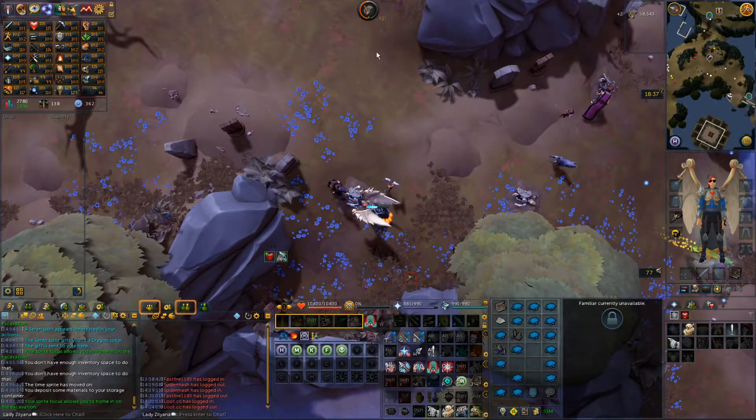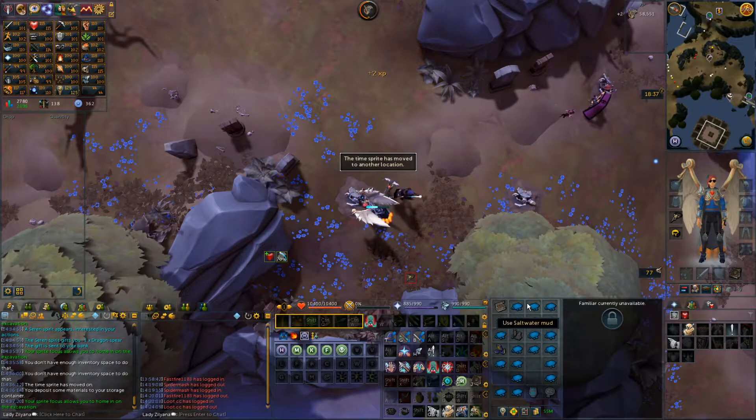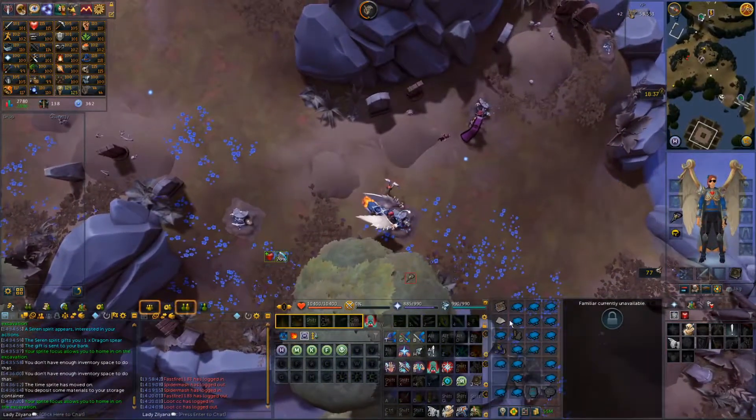You saw that it was 18 XP and now it's 2. I just realized — I wasn't paying close attention to the XP drops. These saltwater-like dirt or soil you collect gives barely any XP.